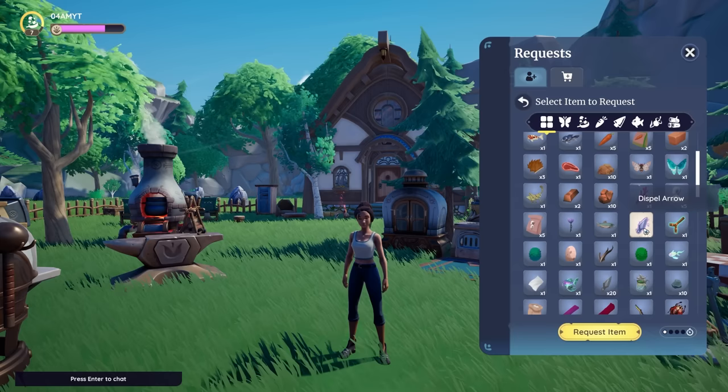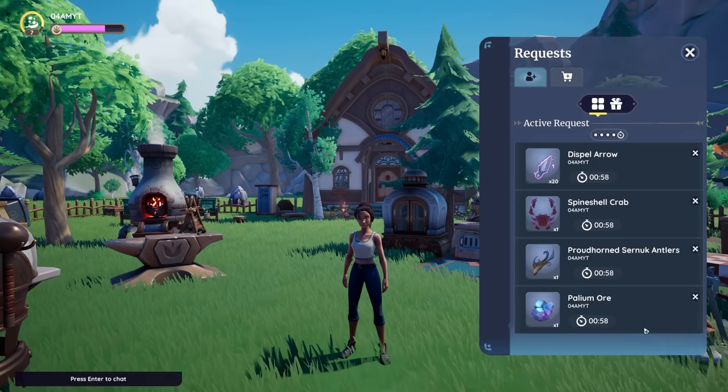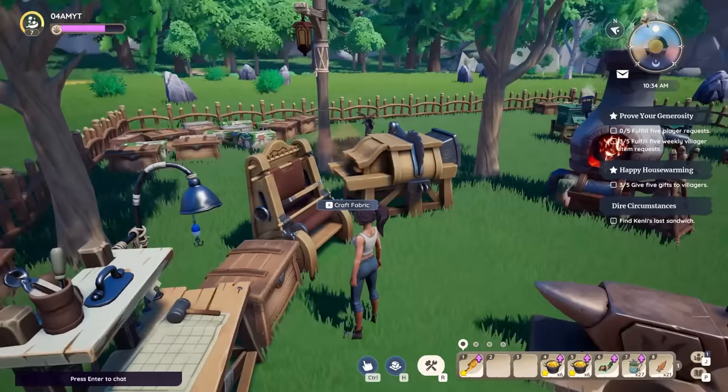If you request gifts yourself, be sure to choose items which you usually don't farm for or are simply pretty difficult to get your hands on. Requests will stay open for up to an hour and you can do this multiple times. On the secondary tab we also have fulfill requests. Right now Lazio Salvatore is asking for iron bars, and since I have a lot of those, I can just pick them up, go to requests, and gift them.